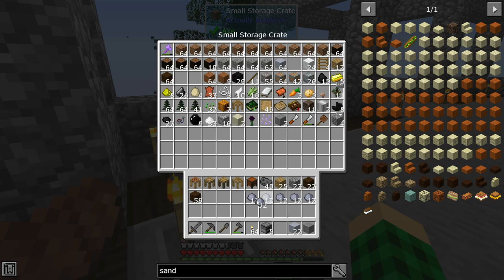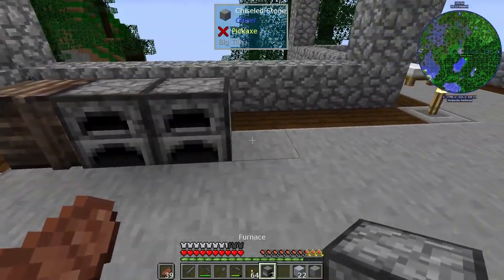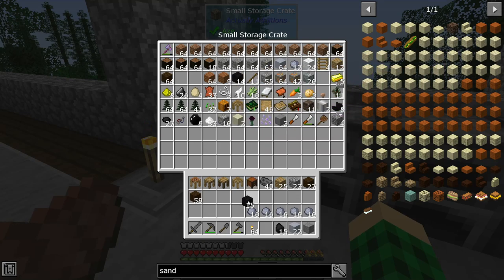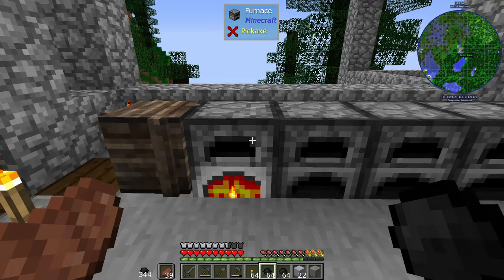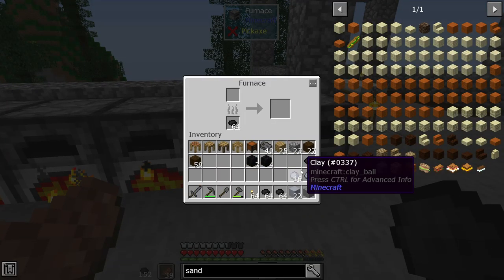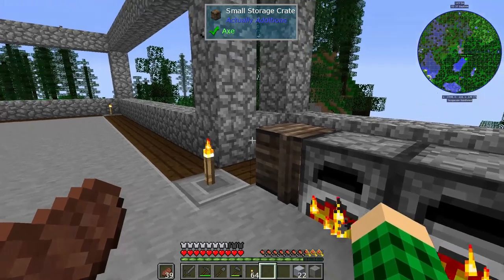We need five stacks total — I don't know how many bonsai pots we'll want. But what we can do is smelt like 16 at a time. We can get ourselves some furnaces and toss them down, then grab some coal chunks. So we can start smelting this and start getting some bonsai pots so we can automate our wood production, at least to a degree. And that will help us get a lot more stuff done.